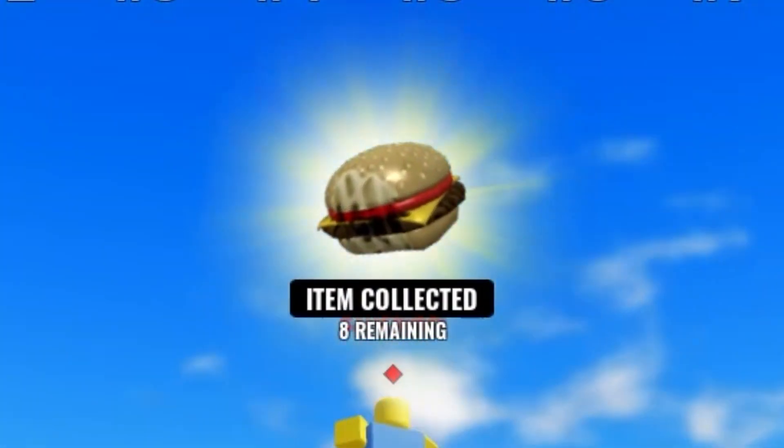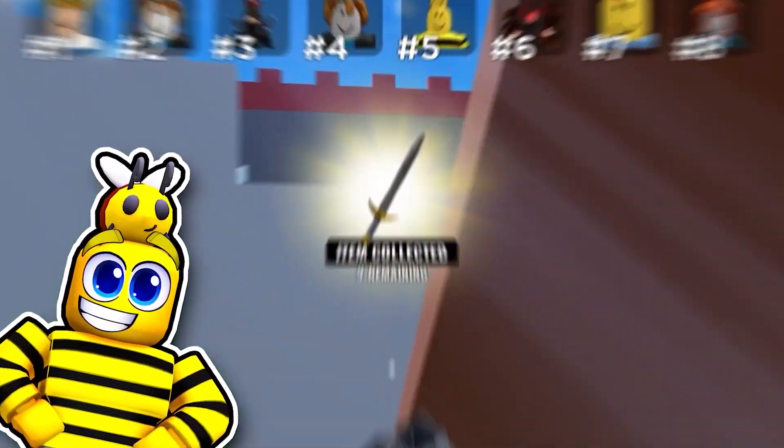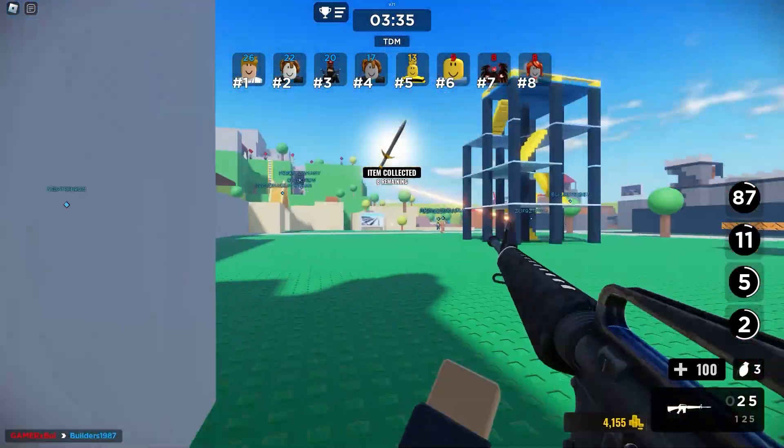Another burger — let's go. A nice sword. I'm on a five kill streak. Two items — pizza and a sword. And now I gotta launch her.